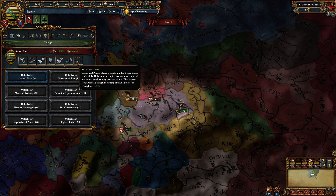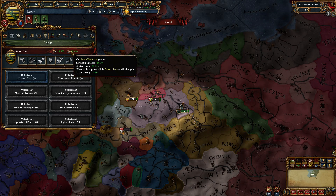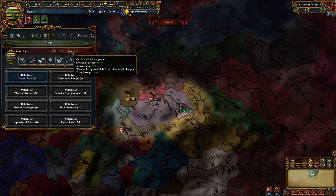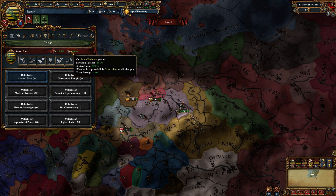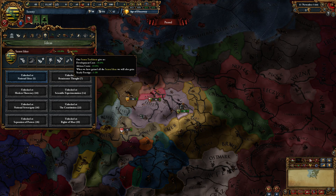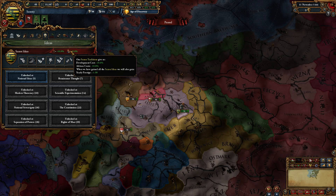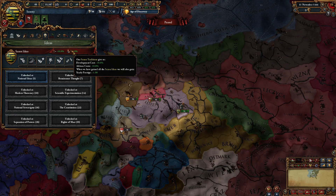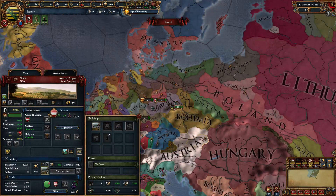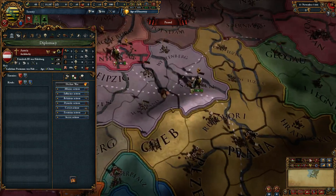The Saxon Circle gives plus 5% discipline, which is handy. Completing the Saxon ideas gives plus one yearly prestige as the ambition. Most people don't value prestige that much, but if you play diplomatic Saxony that ambition is really key. A lot of the game you have to concern yourself with prestige if you want to go the diplomatic route — same as Austria, though a little less so since Austria automatically gets prestige from being Emperor of the HRE.